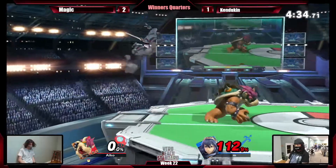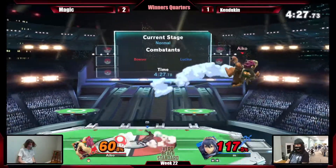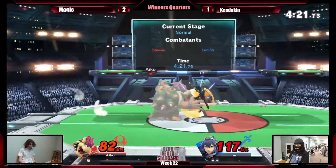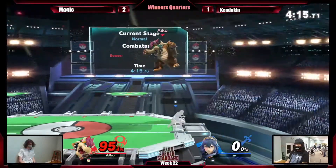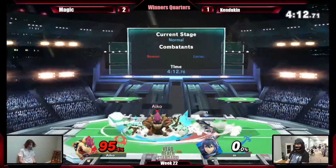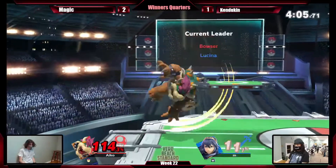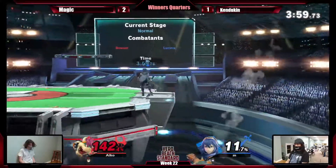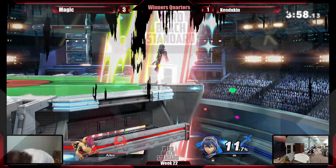He had no jump and was trying to side B out of hitstun. No jump — uh-oh. He had no jump and was trying to do that side B out of hitstun. Ken Doe has to do something about this — just rush him down? Won't get caught by Lucina's smash attacks? Good job by Magic. 3-1. 3-1!